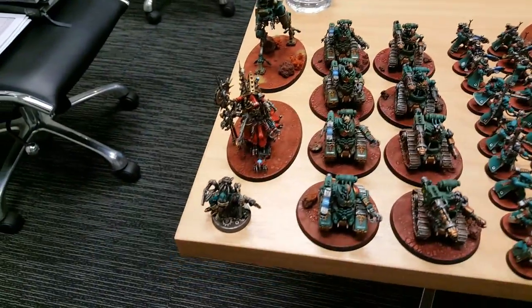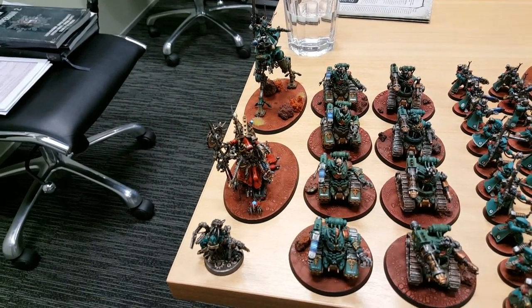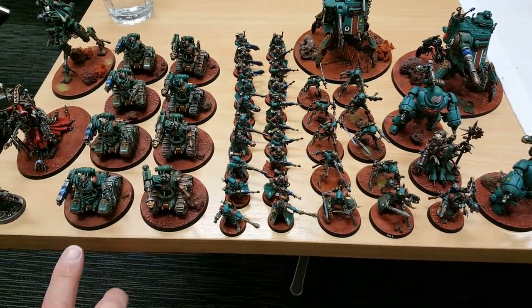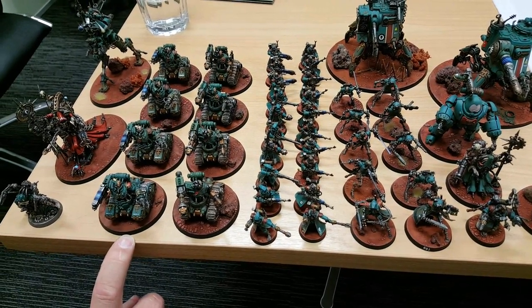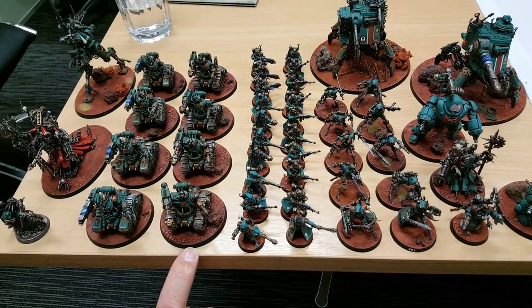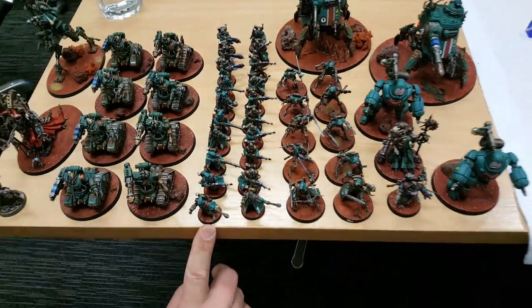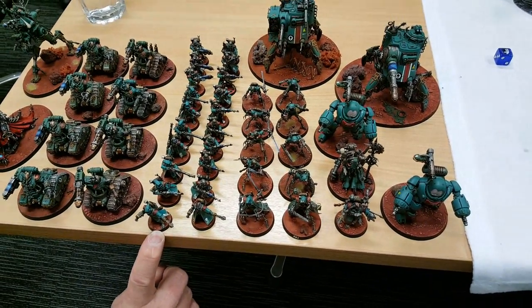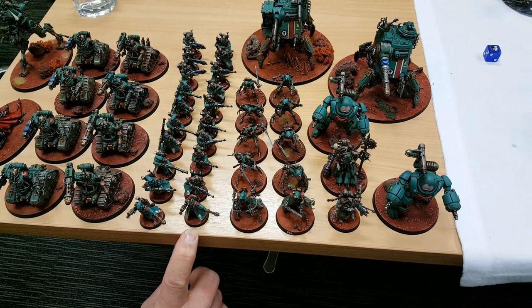Stan starts with Belisarius Cawl, and also has a Tech Priest Dominus. There's a unit of Kataphron Breachers with arc rifles - four of them - and an arc claw, and a unit of Kataphron Destroyers with heavy grav cannons and cognis flamers. There's a unit of Skitarii Rangers with galvanic rifles, three of them with plasma culverins, and a unit of Skitarii Vanguard all with radium carbines.